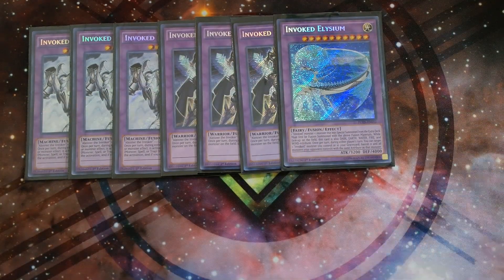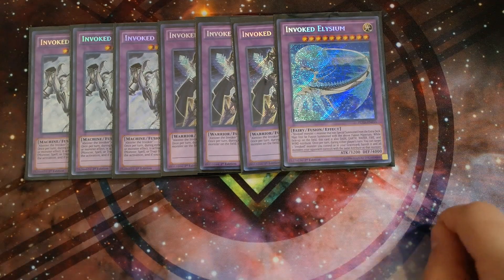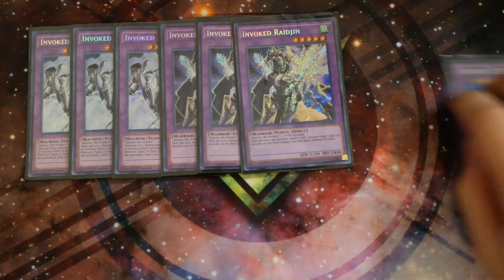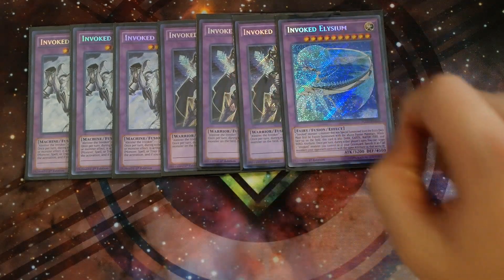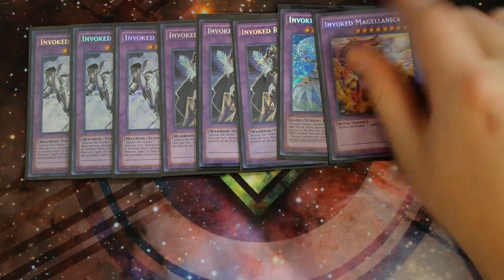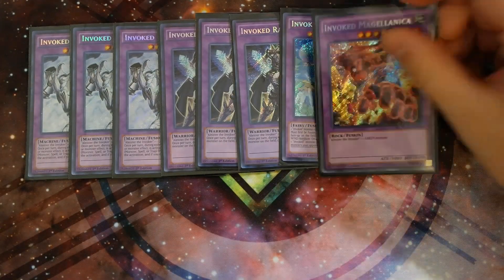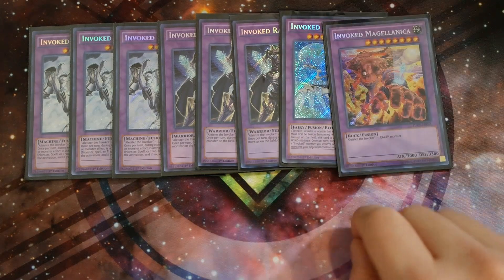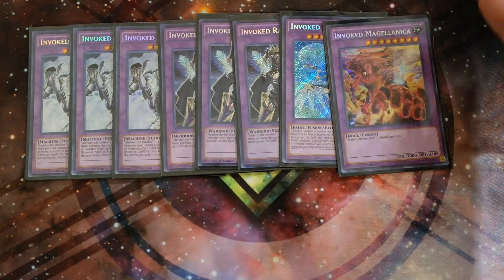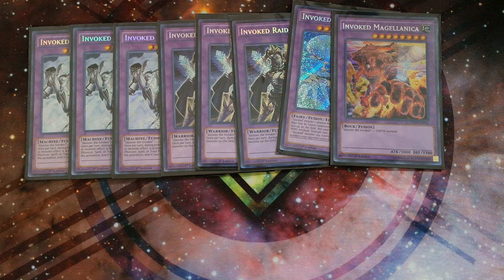One Invoked Elysium — essentially your board wipe. This card becomes every attribute. During either player's turn, you can target one Invoked Monster you control or in your graveyard, banish it, and banish all monsters your opponent controls that share the same attribute. Since Invoked Elysium is every attribute, you can basically tribute Elysium to banish their entire board — it doesn't destroy, it banishes, so Starlight Road and My Body as a Shield don't work. You can also banish the Earth Invoked monster from your graveyard to banish all Zoodiac monsters on the field without tributing Elysium itself. Invoked Magellanica is the Earth type with 3000 attack and 3300 defense — really a big beat stick, and great because when you fusion summon it you can banish cards like the Rat from your opponent's graveyard.